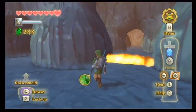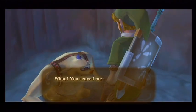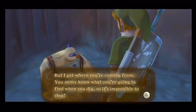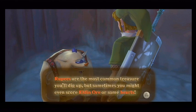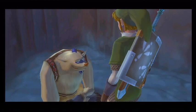You're about to enter a maze, my dear friend. Ooh, diggy hole. Magma! You scared me silly. You can't just start digging right above my head, you know? But I get where you're coming from — you never know what you're going to find when you dig, so it's impossible to stop. Rupees are the most common treasure you'll dig up, but sometimes you might even score Eldin ores or some hearts. So if you run across a hole and you've got time to dig, dig, dig.